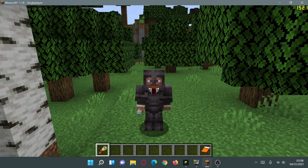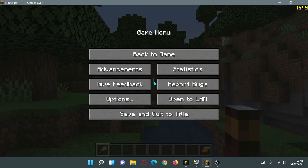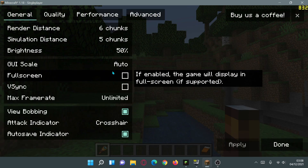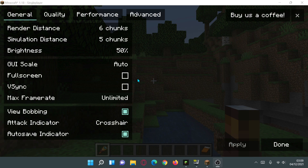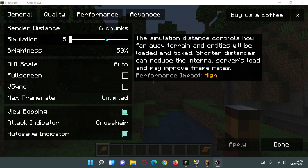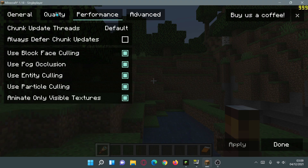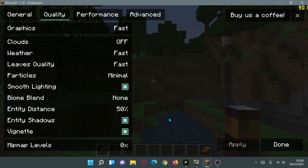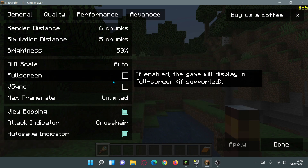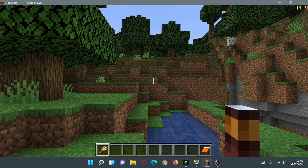Inside my game I have an FPS counter in the top right corner, and it is currently showing close to 1700 FPS. I've already tweaked my settings in Sodium — this is what the video settings look like with Sodium installed. I've changed the default settings to minimal and optimized, reducing some settings in the quality section and using six render chunks, giving me close to 1700 FPS.